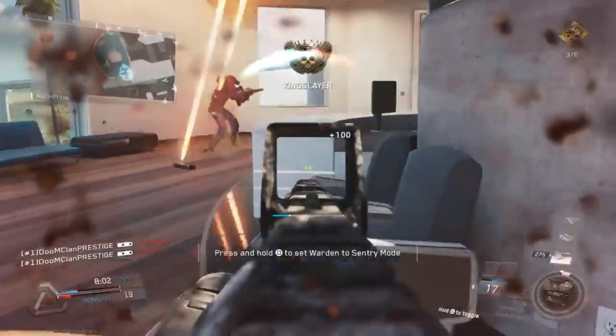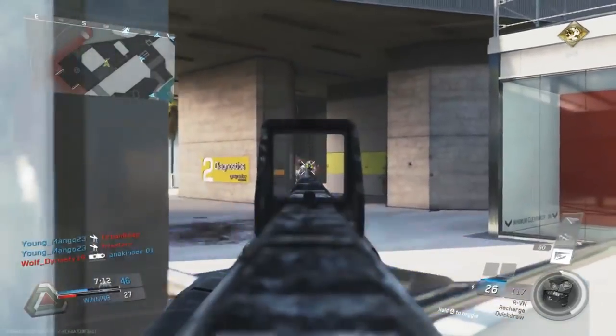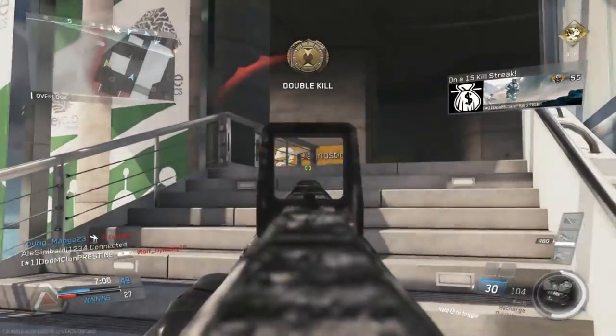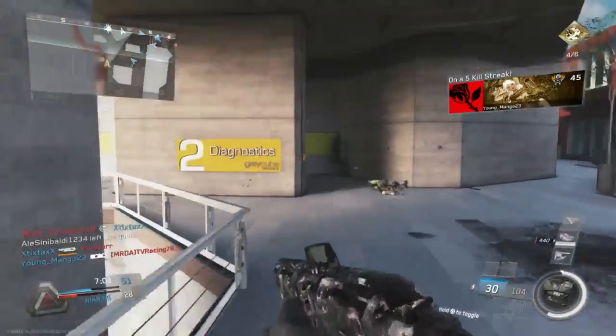Just to talk about the weapon a little bit — it is a two-round burst assault rifle. I definitely want to throw a Fusion Mag on it when you get it. I've been using Quick Draw and Fusion Mag, and I used it a little bit with a suppressor and it's pretty good with that too. So if you like throwing a lot of attachments on your gun, you might as well try it out.